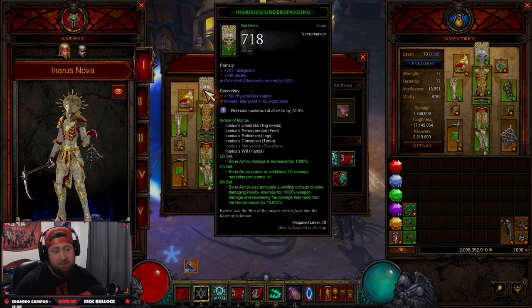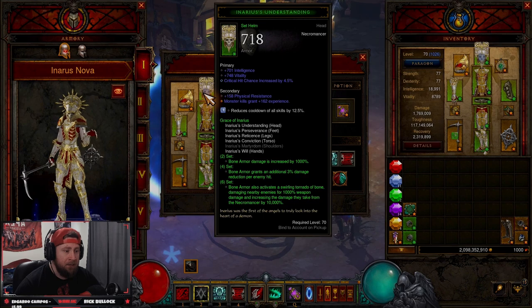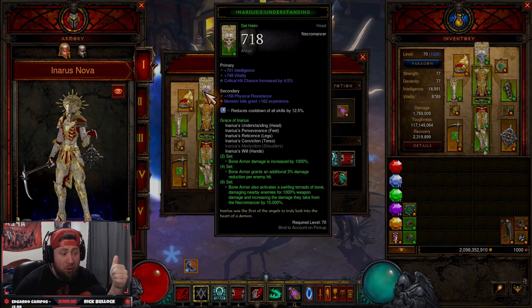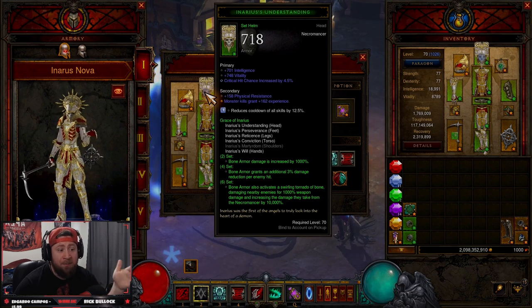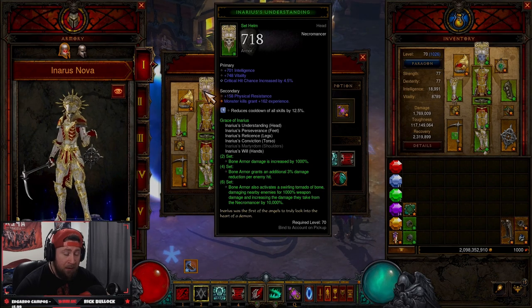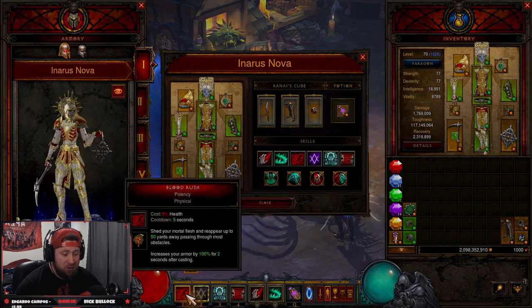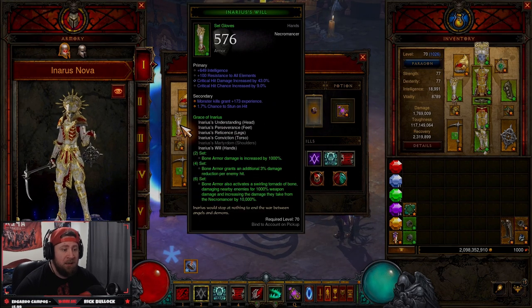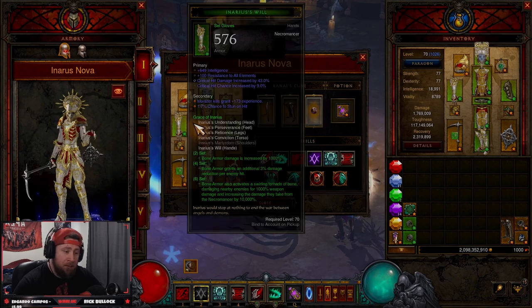Into stat priorities: on our helmet we want Intelligence, Vitality, Crit Chance, and Blood Nova damage — so no socket. If you want a socket, swap out Vitality for Blood Nova damage and run a Diamond gem for cooldown reduction, which helps with Bone Armor and Potency uptime. Shoulders: Intelligence, Vitality, Life, Armor. Gloves: Intelligence, Attack Speed, Crit Chance, Crit Damage. Chest: Intelligence, Vitality, Armor.